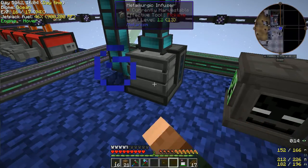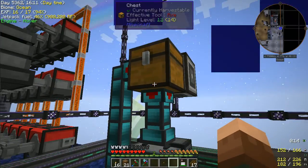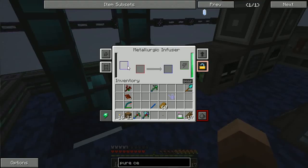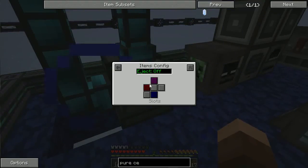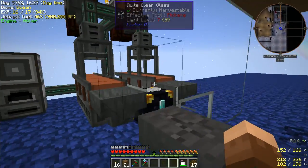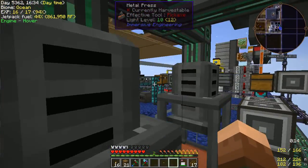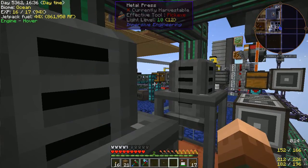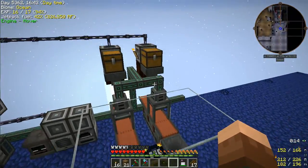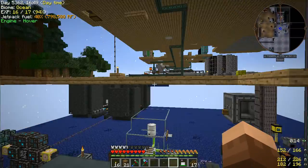I've got the metallurgic infuser wired up. Items are dumped into the chest where they're whitelisted and fed to the correct side, since there's an infusion side and an item side. I also made the Immersive Engineering presses — a gear press as well as a plate press — so I don't have to mess around with Tinker's Construct anymore. This is a much faster layout. That's kind of where I am at this point.